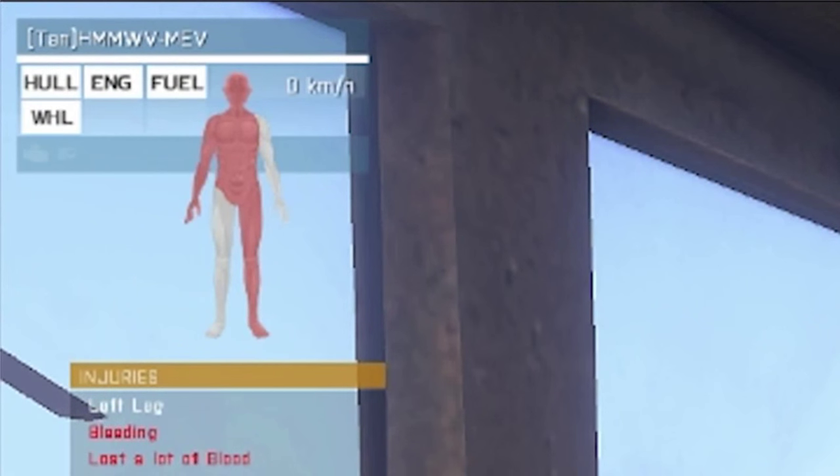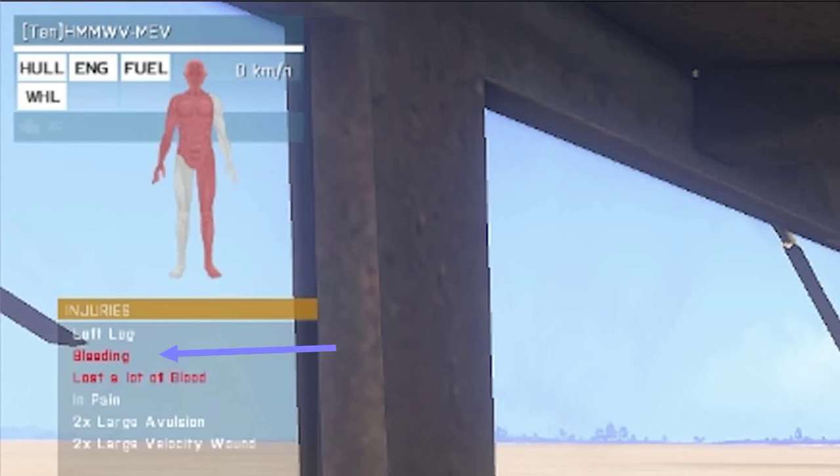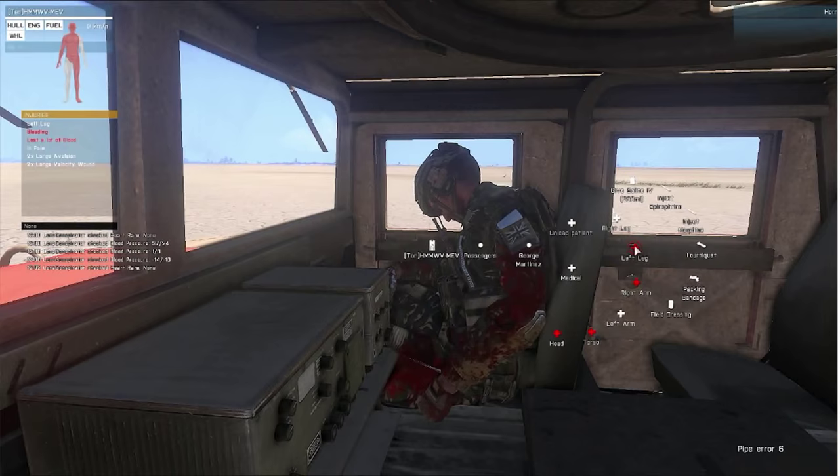If you highlight the injury you'll notice on the left it shows his body — all the red areas are where he's got injuries. This particular limb has two large avulsions and two large velocity wounds. When you have a limb with more than one injury, just apply a tourniquet, which will stop the bleeding in that limb so you can move on to the other injured parts of the body. Once you have bleeding stopped in all body parts, go back to the limbs you applied tourniquets to, bandage them, then remove the tourniquets. Remember to remove the tourniquets after you've bandaged up the limbs.